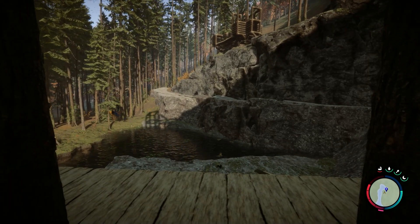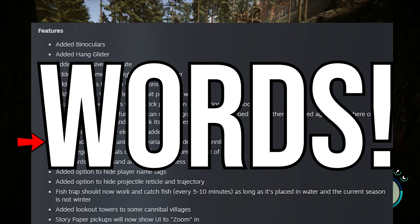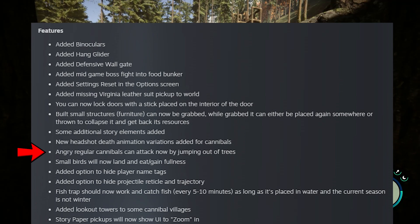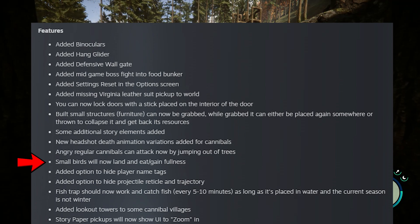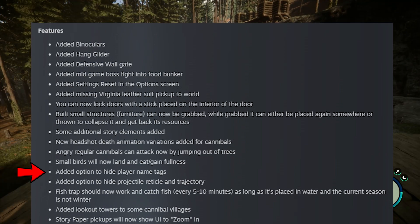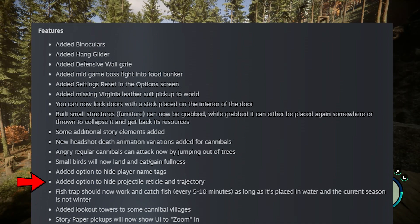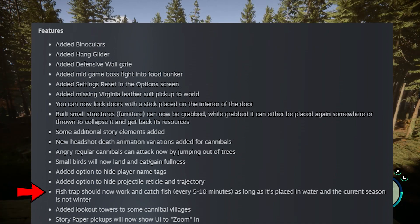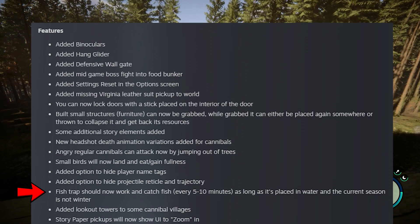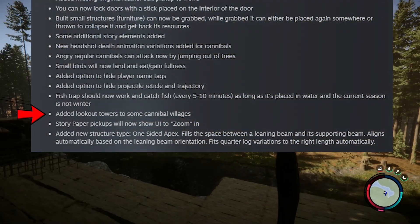Some additional features: additional story elements, a new anime headshot death animation, variation animations added for cannibals, angry regular cannibals can now attack by jumping out of trees, small birds will now land and eat. Also added is the option to hide player name tags, an option to hide projectile reticle and trajectory, and fish traps should now work and catch fish every five to ten minutes as long as placed in water and it's not winter.